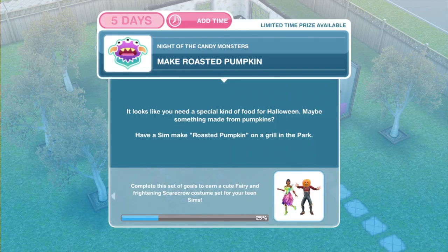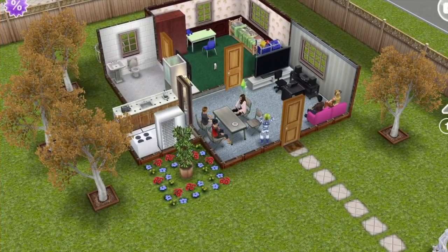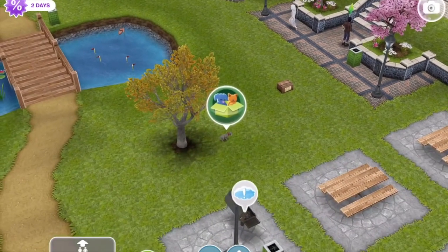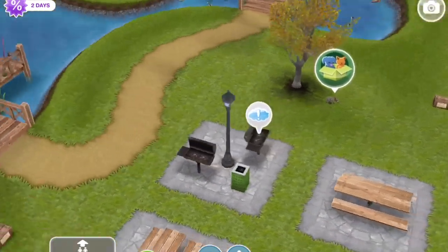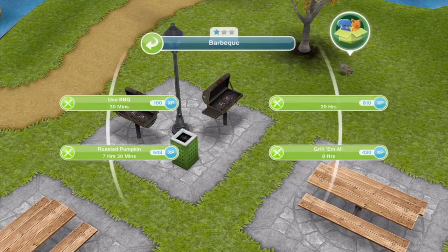Now we need to make roasted pumpkin. It looks like you need a special kind of food for Halloween, maybe something made of pumpkins. Have a sim make roasted pumpkin on a grill in the park. So we need to head over to the park, whistle a sim over, and go to the grill. There will be an exclamation mark above it so you should be able to find it quite easily. Click on there and make roasted pumpkin - that's 7 hours and 30 minutes.